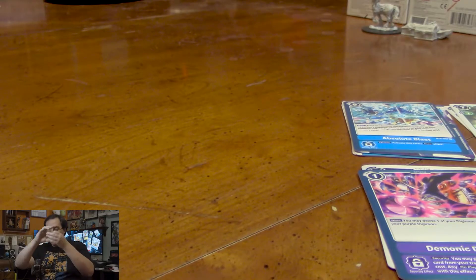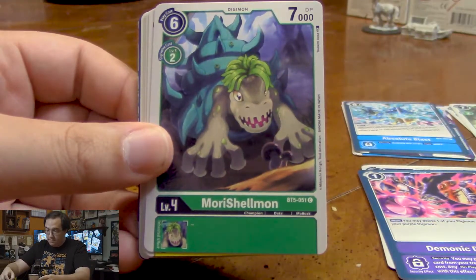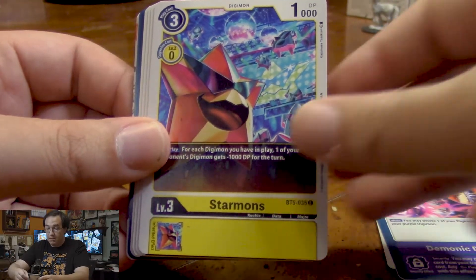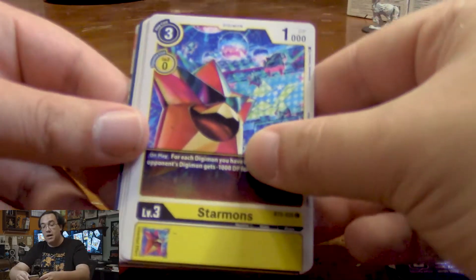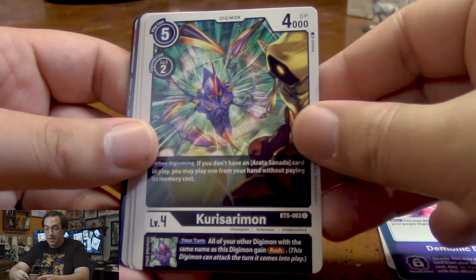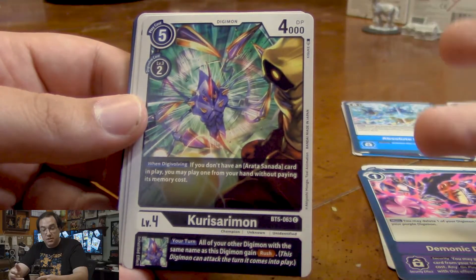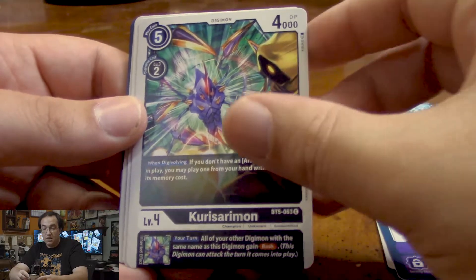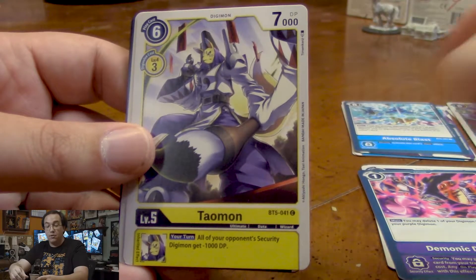For Booster Pack number 3, we have a Commandermon. Morishelmon, which is just a really strong champion. We got Starmons — these Starmons saved my butt during the pre-release event. They deleted a lot of Rookie-level Digimon, so don't sleep on those guys. Kurosarimon, which if you Digivolve them, lets you play an Arata Sonata card from your hand if you don't already have one. So it's a good way to catch up if you find yourself a little behind.